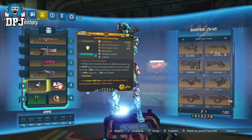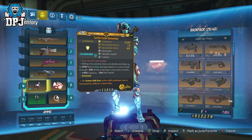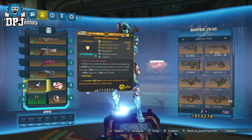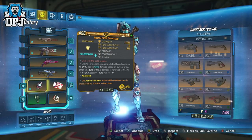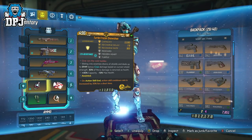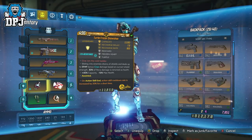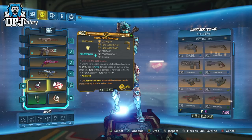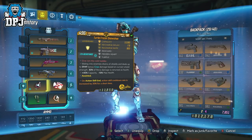The shield I'm using is the Frozen Snowshoe, which also drops from Walton and the Valkyrie Squad. This shield is really what I saw and decided to base my build around. Sliding into enemies drains all shields and deals up to 5,949 bonus cryo damage based on current shield strength. 30% of Nova damage is returned as health, plus 40% capacity minus 10% max health. It's anointed with action skill end — action skill cooldown rate increased by 20% for a short time. An amazing shield, perfect for a cryo build.